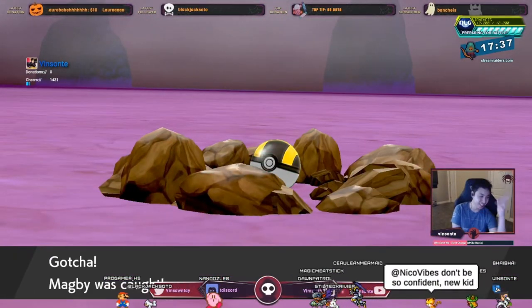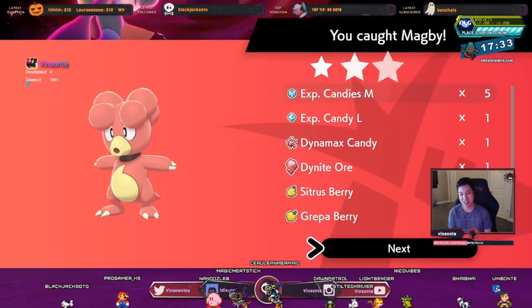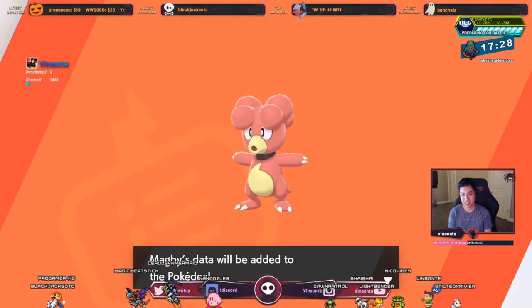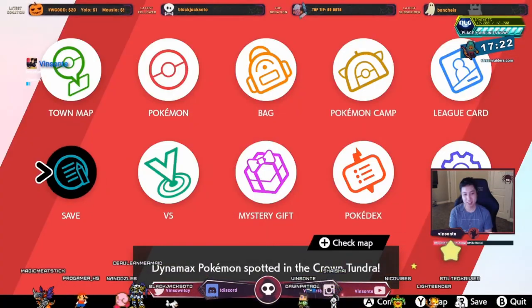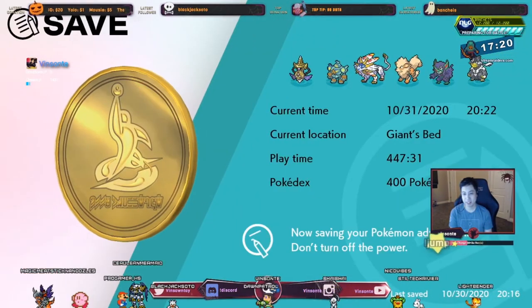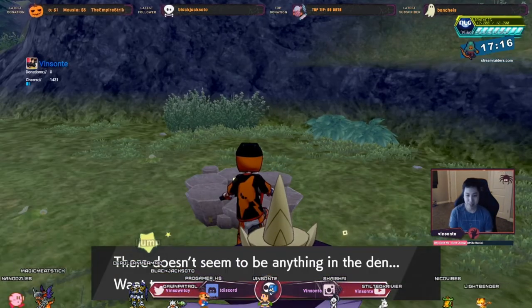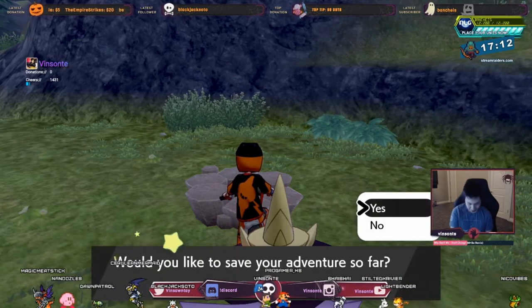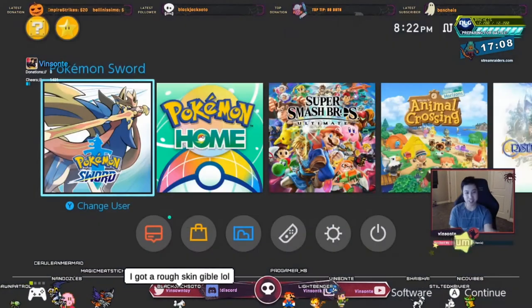Now that I caught this Magby, we're going to save right here. Then you do the trick to spawn a Purple Beam — you do the same thing with the Time Skip. Once you hit yes, press Home, and if it's a red beam, restart the game and just do it again until you get it.